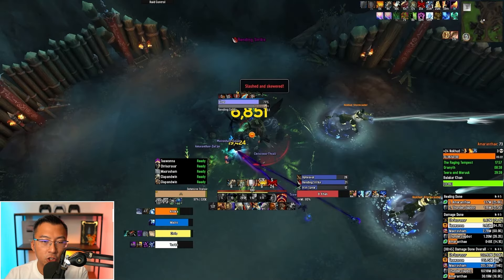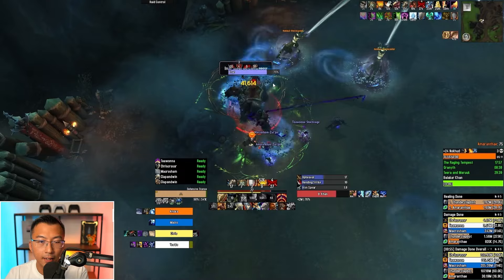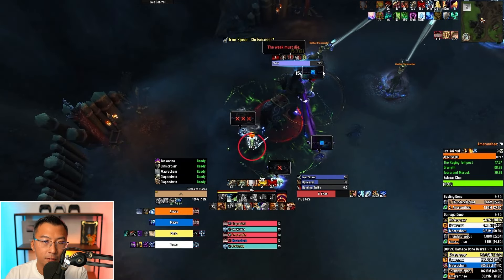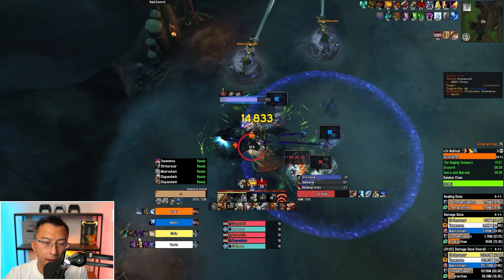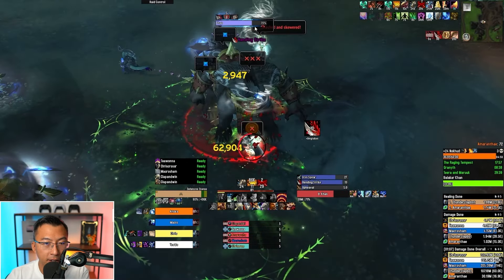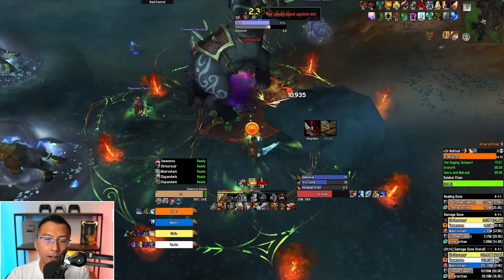A Rogue can also cheese the final boss. Iron Spear is about to go out targeting the Rogue, and he instantly cancels it by vanishing — you can see Iron Spear goes out as interrupted. A Rogue can Shadow Meld, drop combat, and vanish to cancel the spear. If you have someone that can do this invis tech, it's pretty good. Also, the Ranting Strike on the tank absolutely trucks on Tyrannical keys — make sure you have something prepared for it.